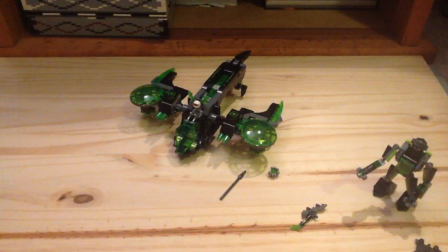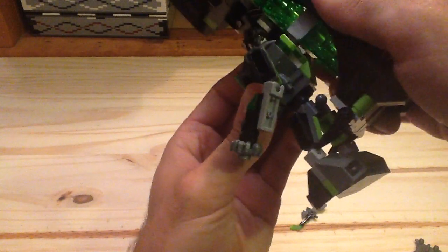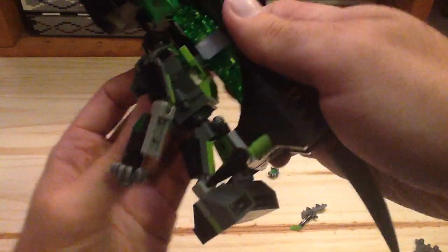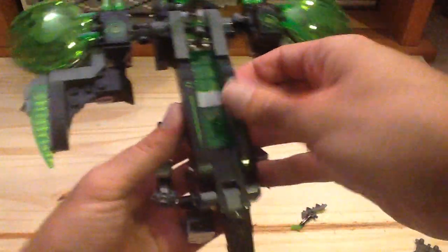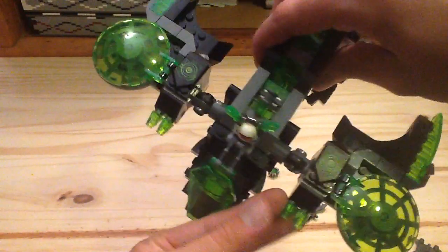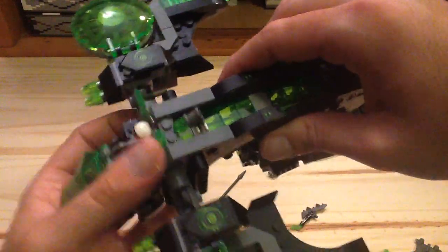Now let's move on with the Berserker Bomber. The nice black and trans-green design looks really good. You can see we have some 2x2 bricks. You can attach the mech right onto the Berserker Bomber, which is really cool, so you can really hide him right in there. You can make him fly. We also have some stickers, and the Nexo shield pieces with stickers on them. There's also a nice printed eye throughout.